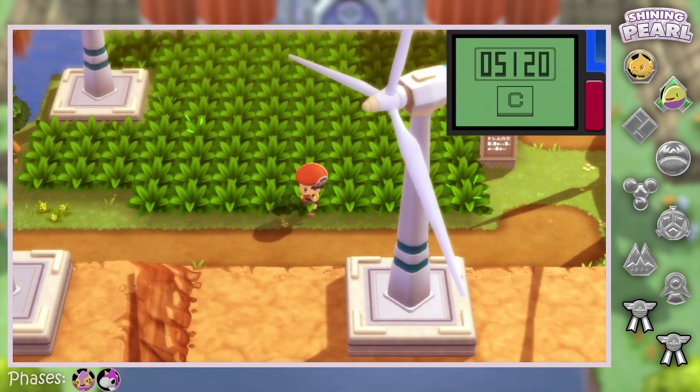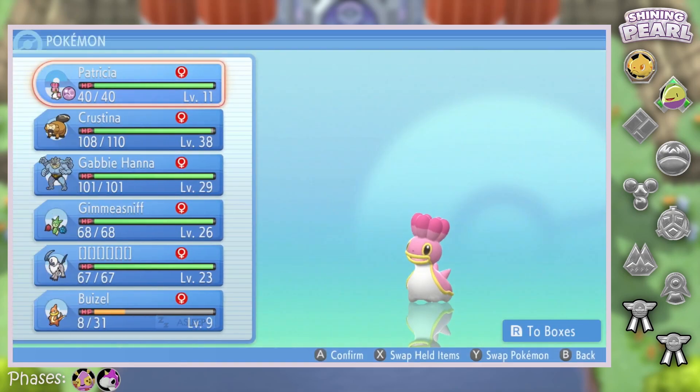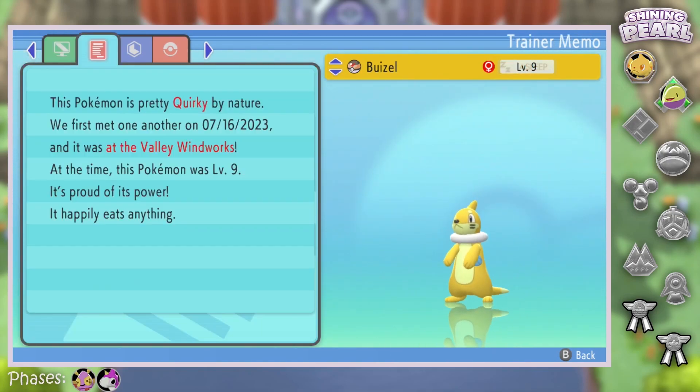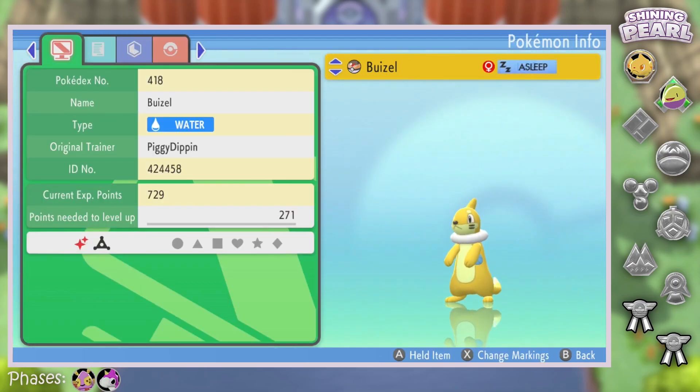If there was a shiny patch now it'd be slightly less than full odds, but obviously we're not going to continue the chain. I will guess Sassy nature — hope it isn't, but there it is. Looks so beautiful. And it's Quirky — that's not bad. Perfectly fine with that. Beautiful little shine. Love this thing.